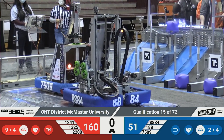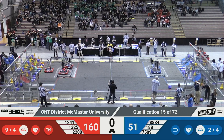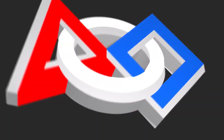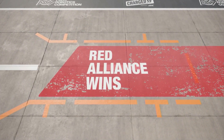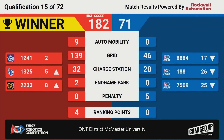Unofficial — and that is time! That match, we have an unofficial score of 160 for the Red Alliance to 51 for the Blue Alliance. The scores are in, let's take a look at the screen! And that match goes to the Red Alliance with a score of 182 to 71! A new high score for the event — highest score I've seen so far! Walking away with four ranking points and no penalties with the 180.